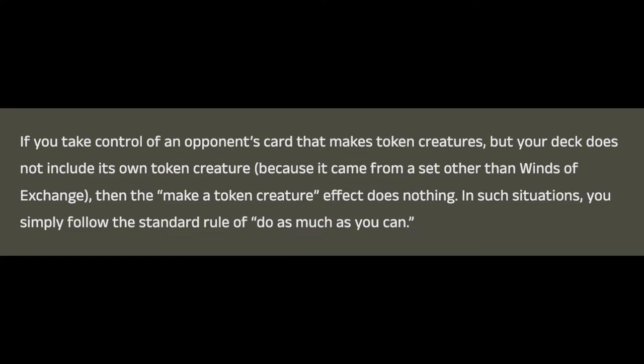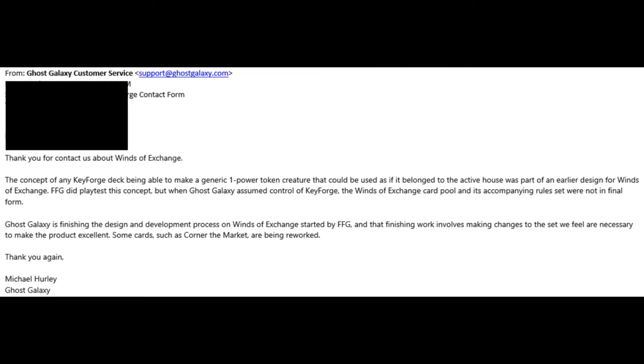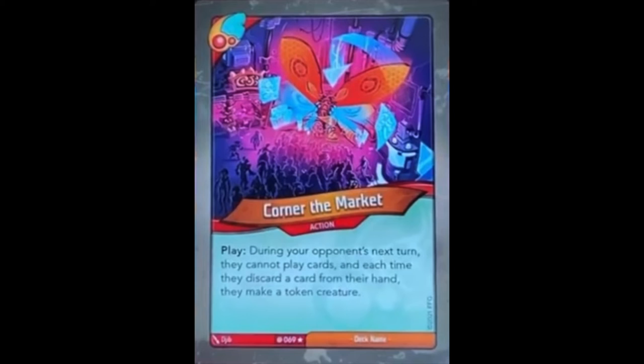Players reached out to Ghost Galaxy about this and were met with this response: the concept of any Keyforge deck being able to make a generic, one-power token creature that could be used as if it belonged to the active house was part of an earlier design for Winds of Exchange. FFG did playtest this concept, but when Ghost Galaxy assumed control of Keyforge, the Winds of Exchange card pool and its accompanying rule set were not in their final form. Ghost Galaxy is finishing the design and development process on Winds of Exchange started by FFG, and finishing that work involves making changes they feel are necessary to make the product excellent. Some cards, such as Corner the Market, are being reworked. So Corner the Market probably won't be functioning in quite the same way as previously revealed, and the concept of generic token creatures for non-WOE decks appears to have been scrapped.